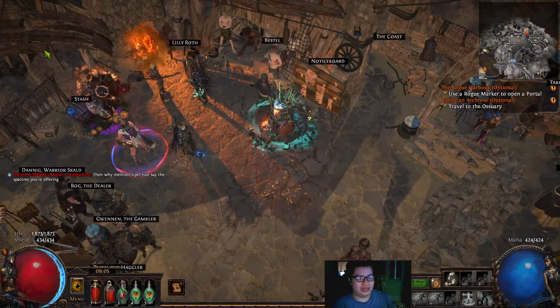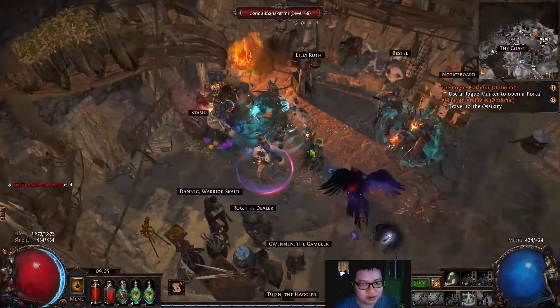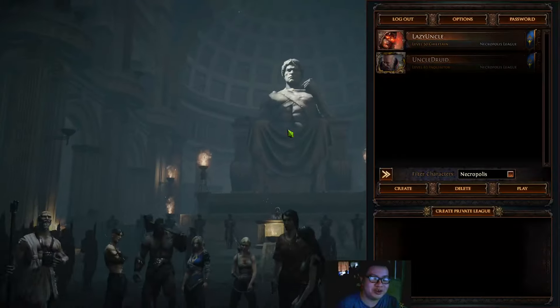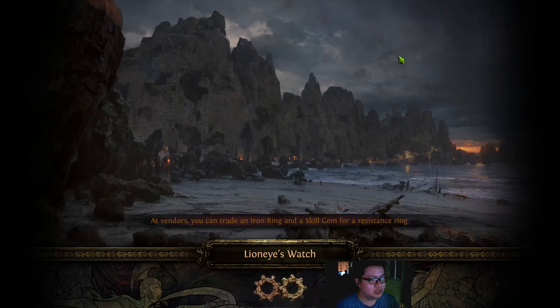Hey guys, Jay here. Just a quick video to update on my league start build and how it's been going. I already have two characters - one is level 83, and this one is my league start build, which is planned to be an Inquisitor with Mjolnir autobomber style of Tornado of Elemental Turbulence.